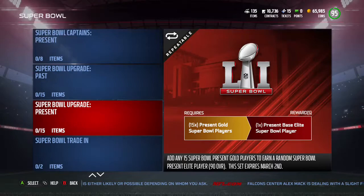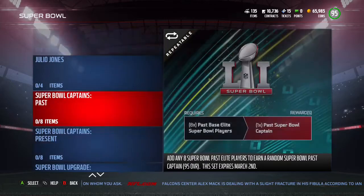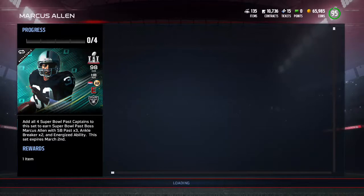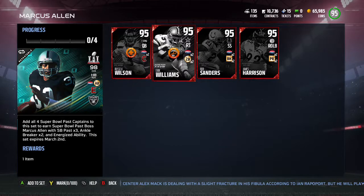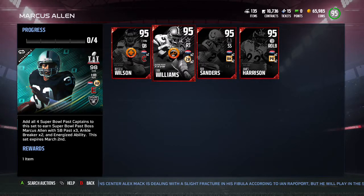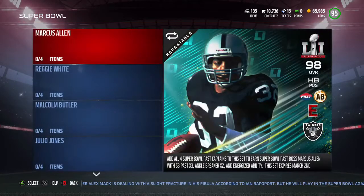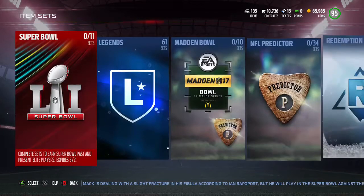With 15 golds, I'm going to say this set costs at least 30K. If you get lucky it might be 40K, but the lowest you can get this set for is 30K. Then you got Super Bowl Captains — you upgrade them to a captain. These are 97 and 98 overall captains. The actual captains are 95 Russell, Eric Williams, Bob Sanders, and James Harrison.